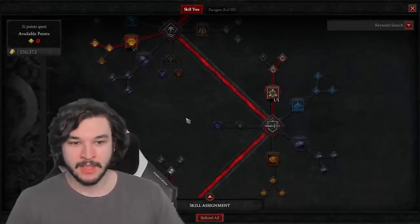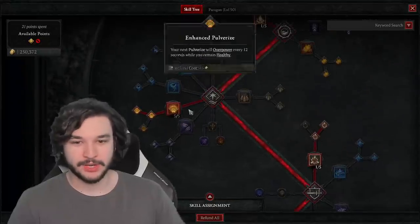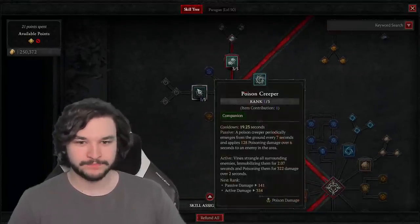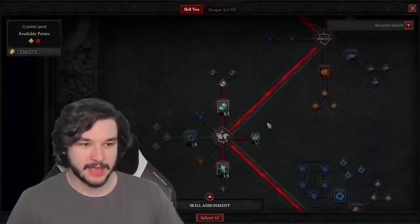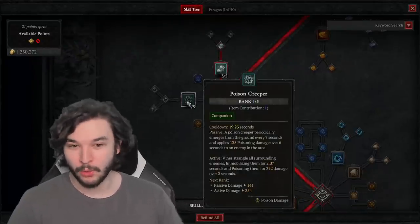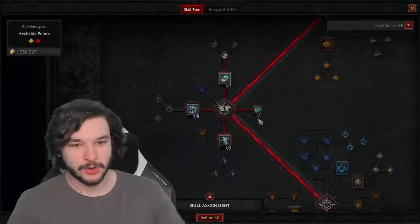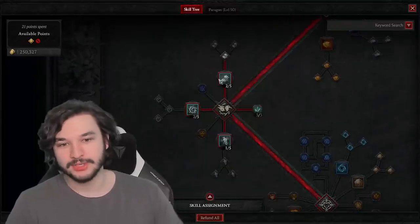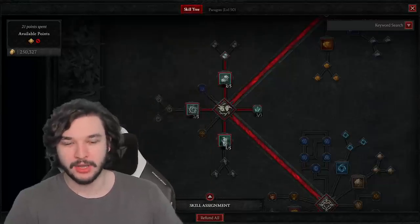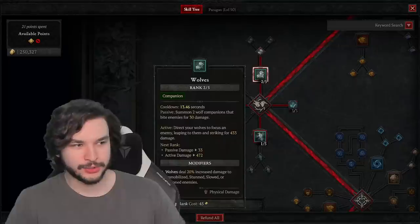If you don't have enough points or have gone with a different strategy, just put some points into Pulverize until you unlock the companions. Now I happen to run each of these companions, and I have a gear piece that covers Poison Creeper. But if you don't, I recommend running all three companions — Ravens, Poison Creeper, and Wolves — one point into each, with an additional point into Wolves or Ravens depending on your situation.